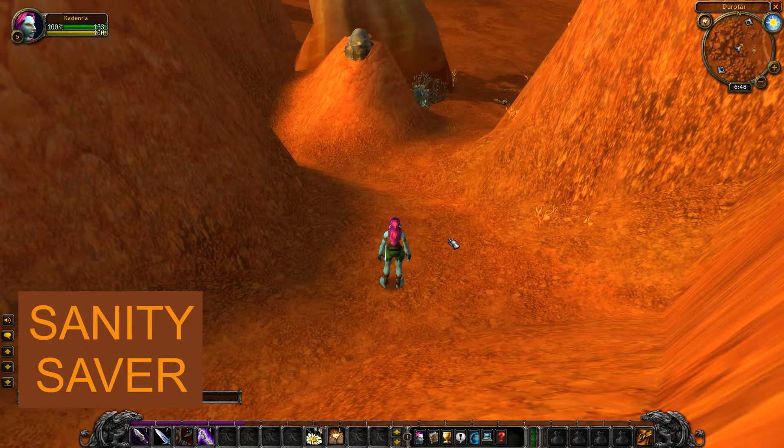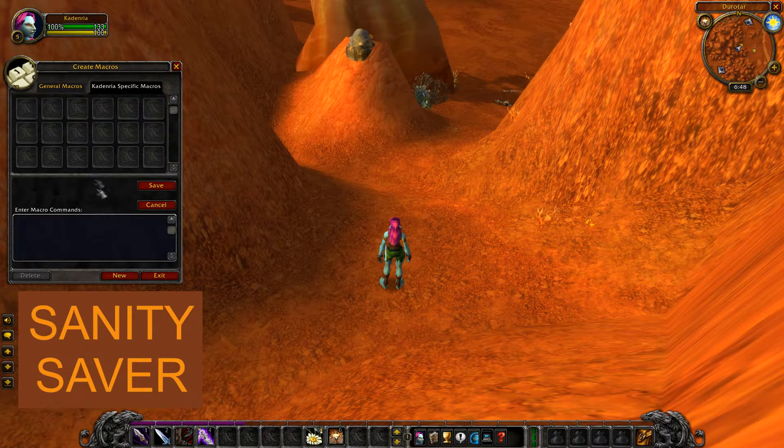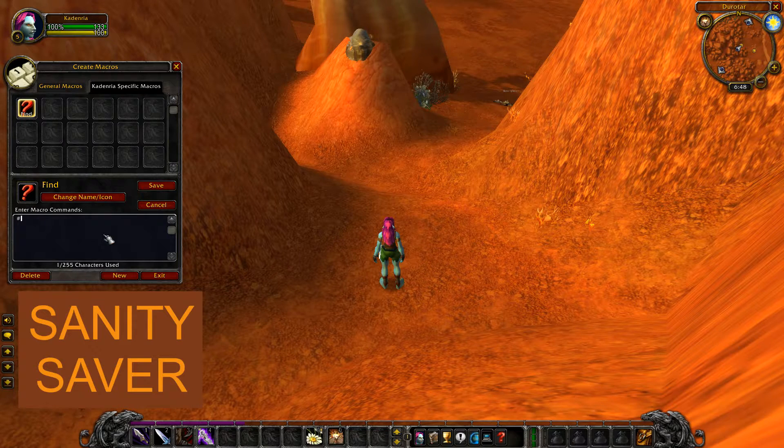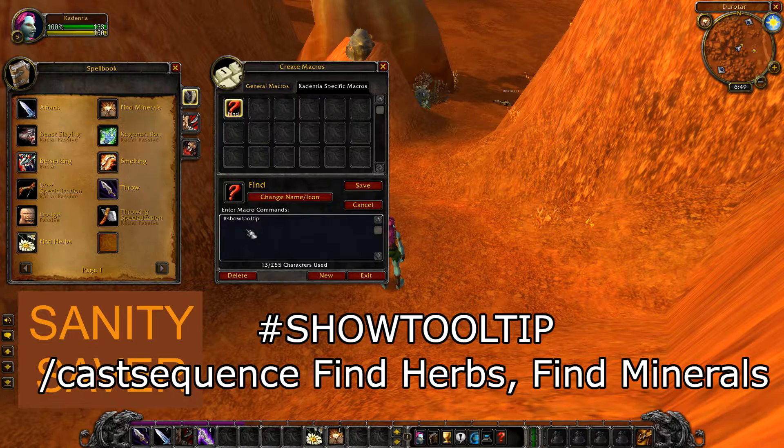However, if we open the macro tool — which you can also do by going to the main menu and clicking here — you can create a macro for herbs. I'll just name it 'find'. What you do is put #showtooltip, and then /castsequence — make sure it's correctly spelled, otherwise it doesn't do anything. I recommend just shift-clicking an ability to add it.